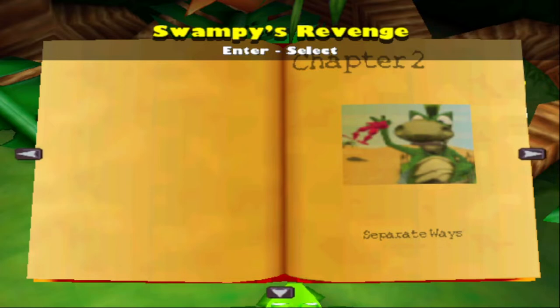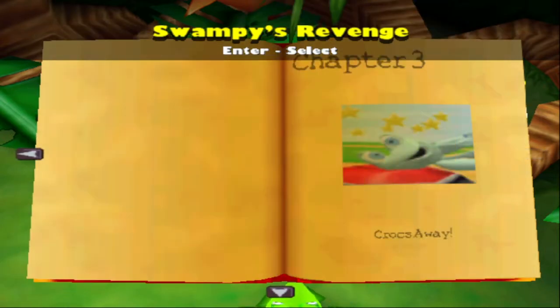Last episode, Swampy kidnapped Frogger and Lily Frog's kids. He tossed one over into the desert and one over into the gold mine to force Frogger and Lily Frog to split up and rescue them before they could chase Swampy. But the thing is, he only threw one frog in each direction, and they've already both found five frogs each. So either Swampy threw more than that and we just didn't get to see it in the cutscene, or Frogger and Lily Frog are adopting more kids along the way. You decide. Anyhow, let's start Chapter 3: Crocs Away.